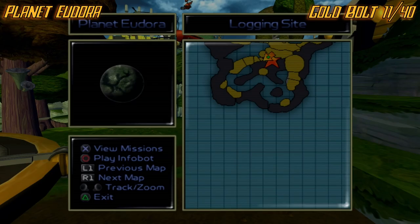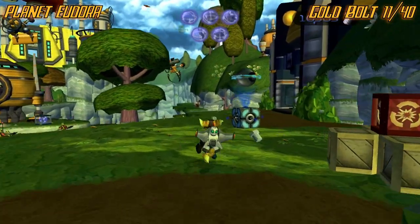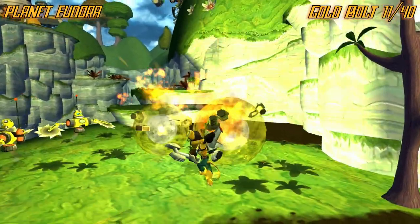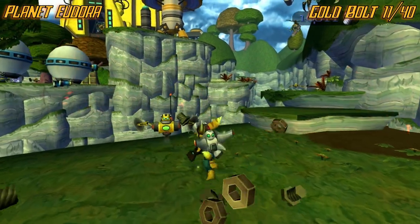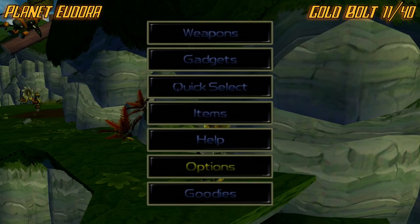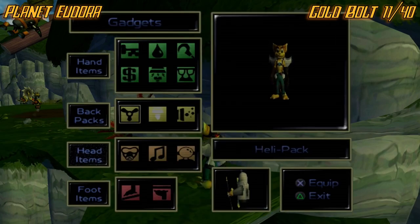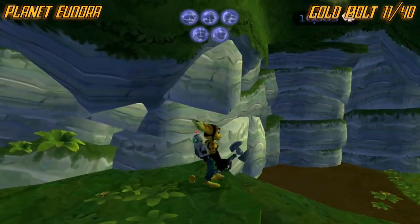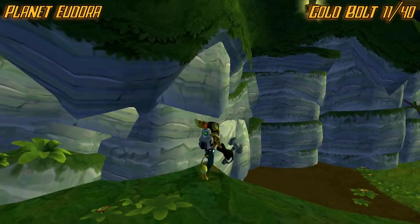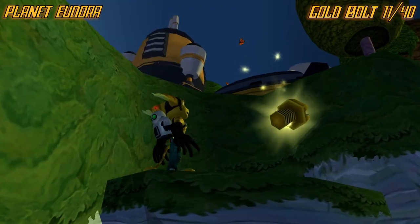Now we're on planet Eudora — I think is how you say it. From the start, pass this buy station, probably clear out these enemies. Then you need to equip your helipad instead of the boosters. You just want to do a normal big jump, grab onto the ledge, and then grab the bolt.